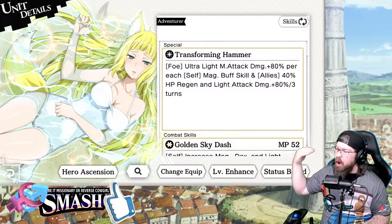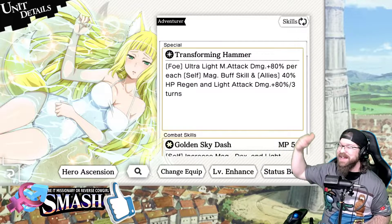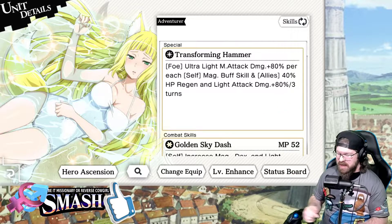Now her SA is what's really wild. Ultra light magic attack damage plus 80% per each self magic buff — so literally twice what the other one was, with an ultra modifier instead of a super — and allies 40% HP regen and light attack damage 80%.